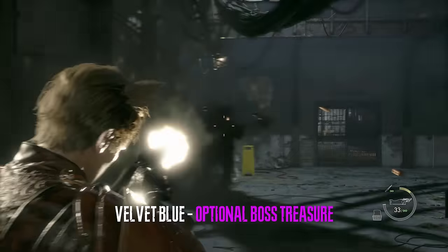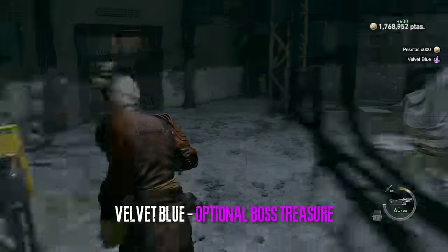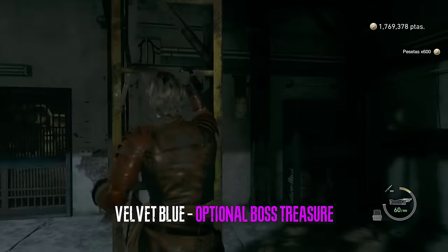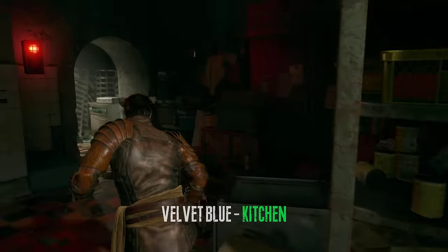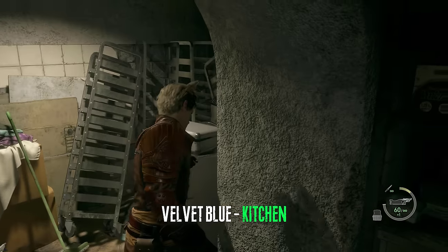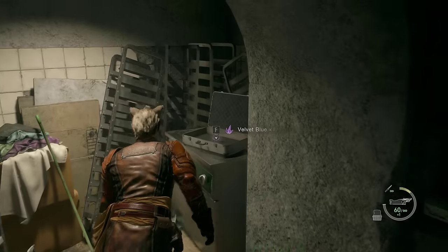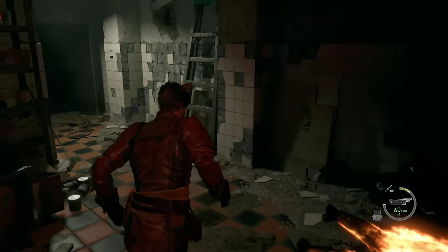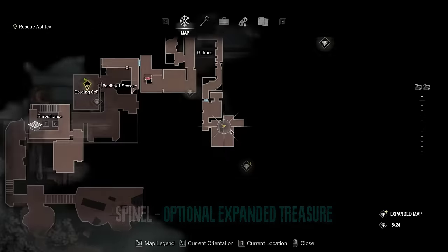There is an optional enemy here that you can kill and he will drop a gem. In the room with the guy on fire, immediately turn around, get the briefcase, and grab the velvet blue. In the same room, look up and there will be a spinel — this is an expanded treasure.